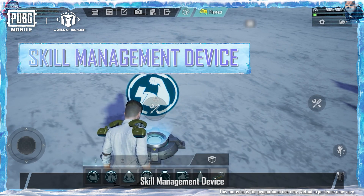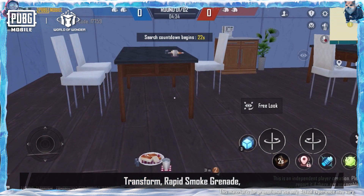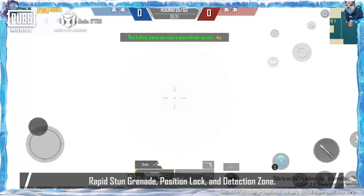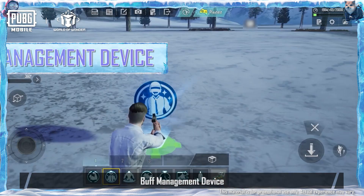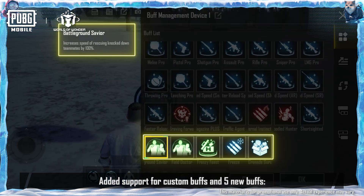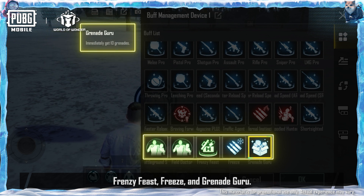Skill Management Device: there are new skills that can enable transformation gameplay — Transform, Rapid Smoke Grenade, Rapid Stun Grenade, Position Lock, and Detection Zone. Buff Management Device: added support for custom buffs and five new buffs — Battleground Savior, Field Doctor, Frenzy Feast, Freeze, and Grenade Guru.